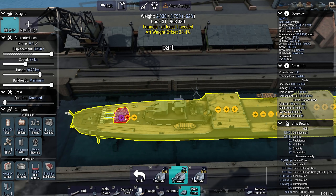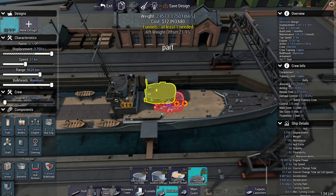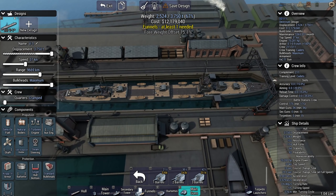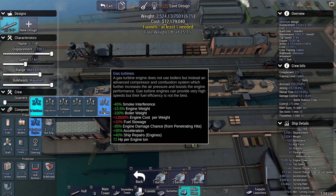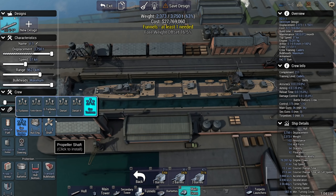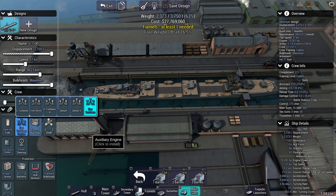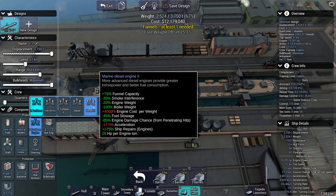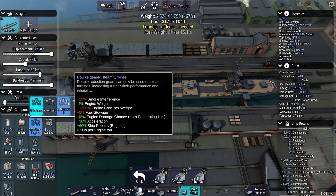I'm going to mostly use the destroyer leader because it gives me the most room. When it comes to speed, I'm going to standardize the speed on all of them and make sure they're able to keep formation, because I really dislike when ships have different speeds — it makes it very difficult to figure out the right speed for the right unit. Okay, this first one is going to be a gunboat. Base accuracy is going to be very important for this class. It's going to be useful for hunting down light cruisers and getting rid of enemy destroyers.